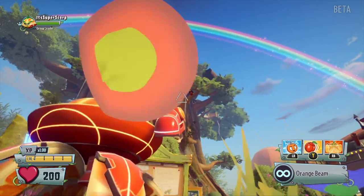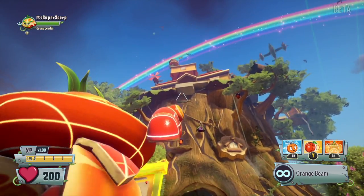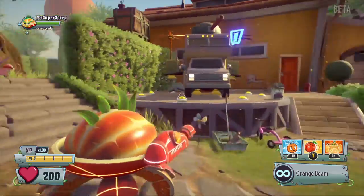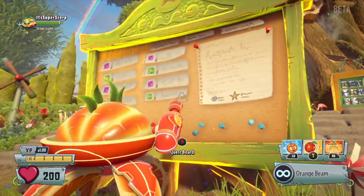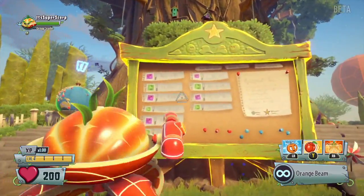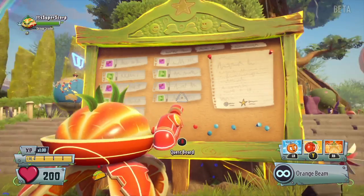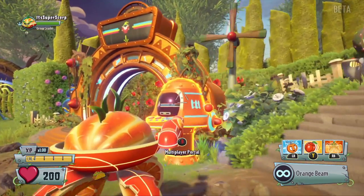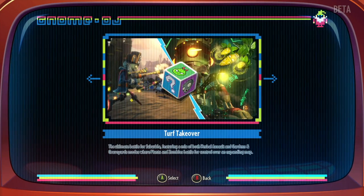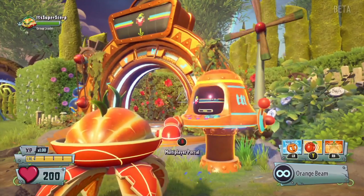Crazy Dave says that he planted a tree under his house and I have no idea why he would do that. Here we have the quest board where you get quests, and here we have the portal which can take you to the game modes like Turf Takeover and Vanquish Confirmed — but we'll get to those in a bit.